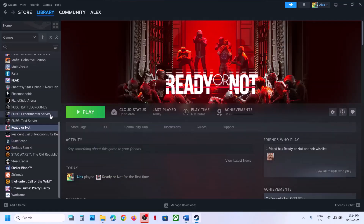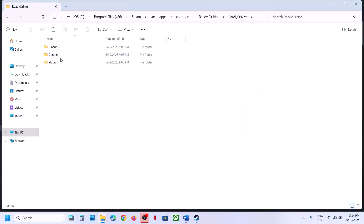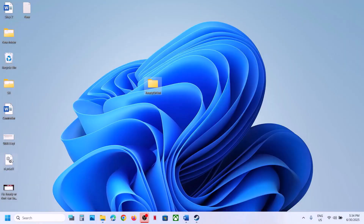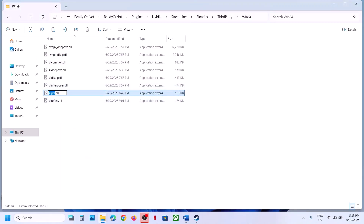The next step is to rename the SLPCL.dll file. Go to the game installation folder, right-click the game, select Manage, click Browse Local Files. Open the Ready or Not folder, open Plugins, open the Nvidia folder, open Streamline, open Binaries, Third Party, Win64. Here you can see the SLPCL.dll file. Create a backup by copying it, then rename the file. Launch the game and check.